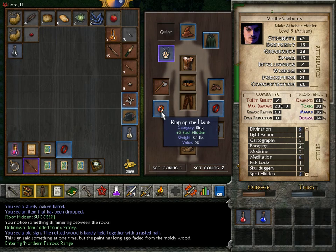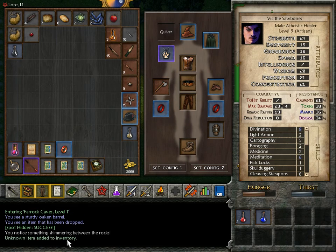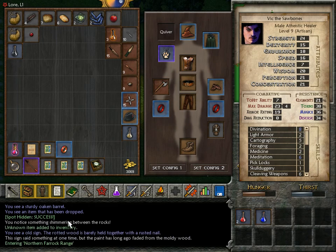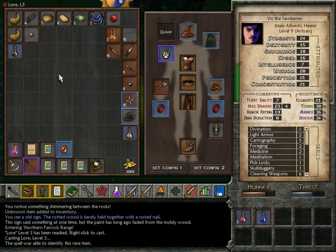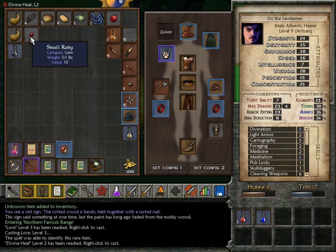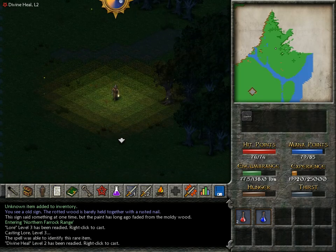Also, while making my way through the cavern there, I switched to the Ring of the Hawk, and I did indeed notice another, but only one more, hidden item cache in the rocks, and it had another small ruby. Unfortunately, not worth a whole lot.